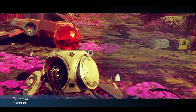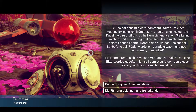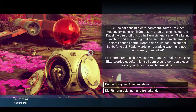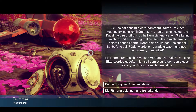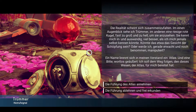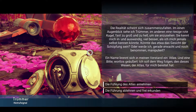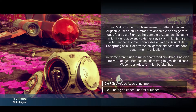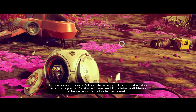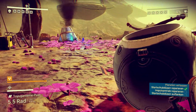Notrufsignal. Die Realität scheint sich zusammenzufalten. In einem Augenblick sehe ich Trümmer, in anderen eine riesige rote Kugel – fast zu groß und zu hell, um sie anzusehen. Sie kennt mich in- und auswendig viel besser, als ich mich jemals selbst kennen könnte. Könnte das etwa das Gesicht der Schöpfung sein? Oder werde ich, gerade erwacht und noch benommen, manipuliert? Ein Name brennt sich in meinen Verstand ein: Atlas. Und eine Bitte, wortlos geäußert – ich soll dem Weg folgen, den dieses Wesen der Atlas für mich bereithält. Ich glaube, das ist jetzt so eine Art Tutorial.